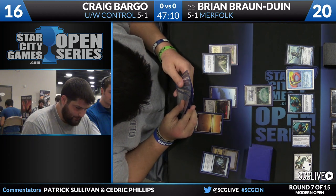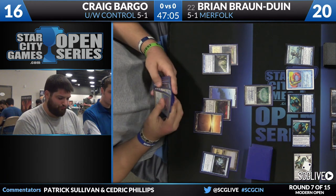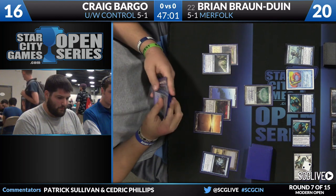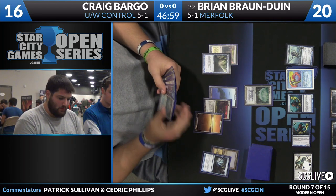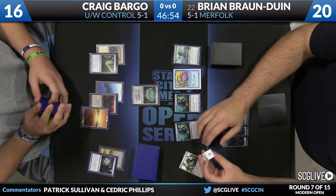Craig is in some serious trouble right now. He's going to need another white source of mana and Supreme Verdict to get himself out of this situation. If he's able to do that, he's in great shape. But it is going to be pretty difficult right now. He does have a copy of Path to Exile in hand, might be another copy of Wall of Omens too. But for now he'll pass the turn back over to Brian Bronduin.